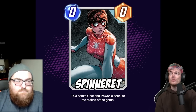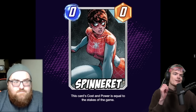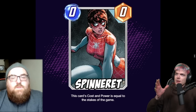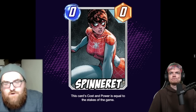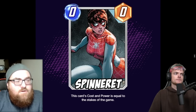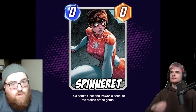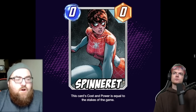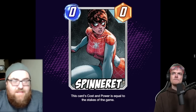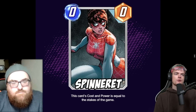The first card we have is Spinneret. She is a zero energy, zero power card, but her effect is super interesting. She reads: this card's cost and power is equal to the stakes of the game. Her stats would update wherever she is, so if you play her as a one, two, four, or eight, her power will adjust if it changes later.